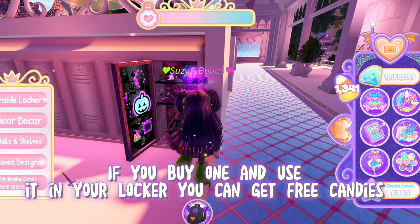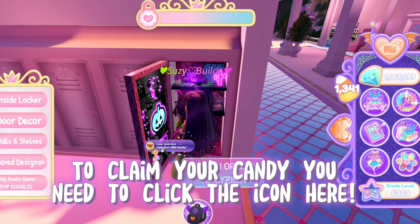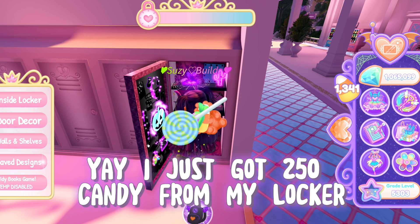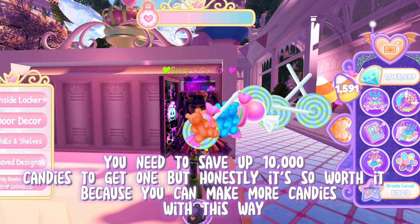If you buy one and use it in your locker, you can get free candies. To claim your candy, you need to click the icon here. I just got 250 candy from my locker! You need to save up 10,000 candies to get one.